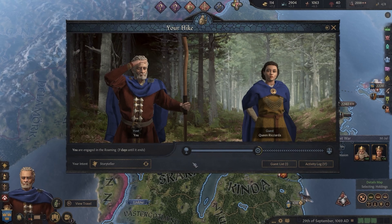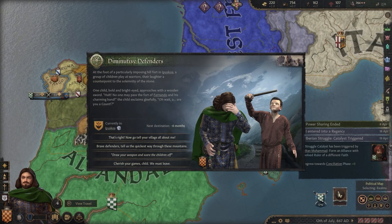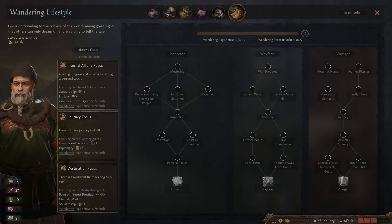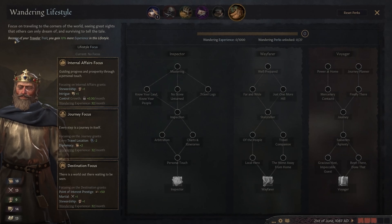The expansion introduces a new wandering lifestyle with three branches: Inspector, Wayfarer, and Voyager. Each branch brings something unique to the table, whether it's surveying and improving your realm, reducing stress through travel, or enhancing linguistic skills by visiting special locations in other realms.